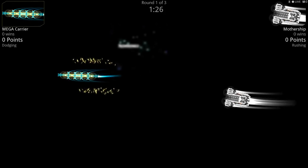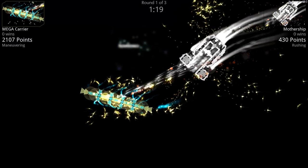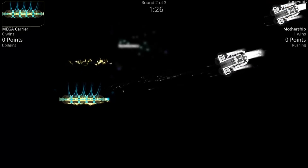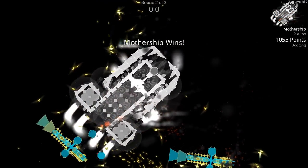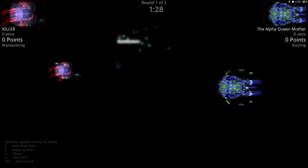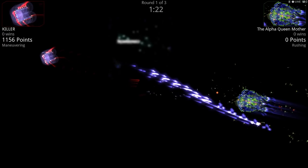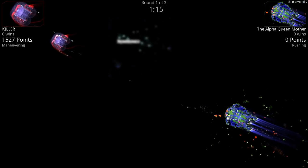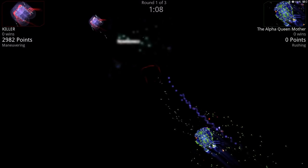Cut him in half — plasmas win the day. The carrier launches fighters but I don't know if the fighters are fast enough to do enough damage. This is my first fight with the Alpha Queen Mother — and again using fighters. I don't know if my fighters will be able to get in there. Whoa — what is he using? I think that's the faction that can build custom guns.